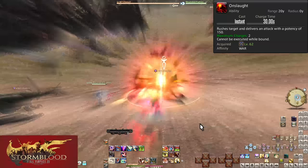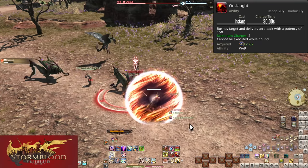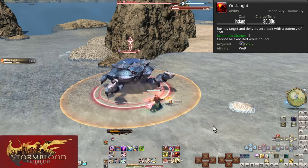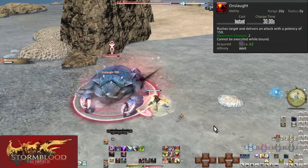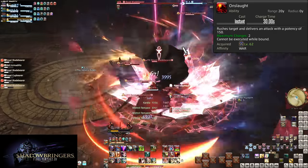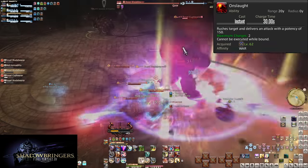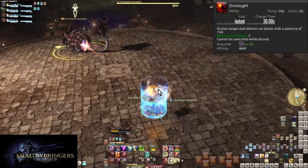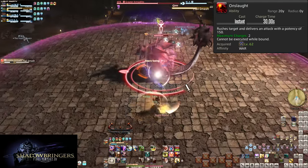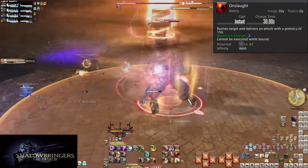Level 62, Onslaught. This is a skill with charges — two of them. The charge time is a lowly 30 seconds. Onslaught has two effects: the first is a basic 150 potency of damage — free damage, use it on cooldown. The second is that you rush the target, making this a gap closer. You immediately rush to the enemy as long as they are within the 20 yalm range. This has extremely good uses with dodging attacks — if you need to run out of range of an enemy, you can Onslaught back in to lose no uptime. What you do not use this for is pulling. Please do not pull with this. Positioning of bosses is extremely important, and this makes it harder to position right.